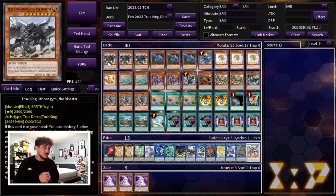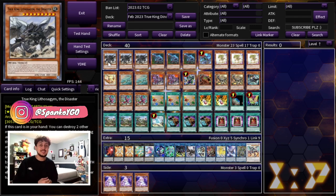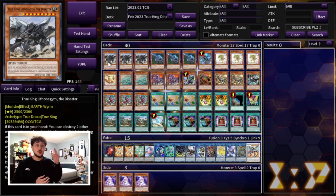Just before we get into this deck profile I want to say again how powerful I think this deck is now because we have True King Lithosagrum back at three, which is absolutely insane for the deck. It makes this deck insanely consistent. Keep in mind this is a go-first build — you want to be able to go first and full combo with this deck every single time.